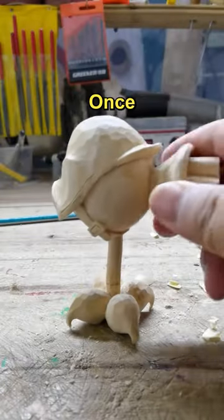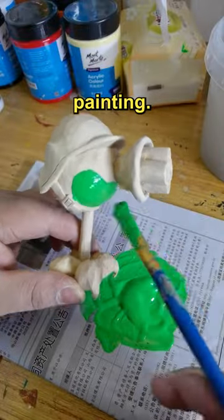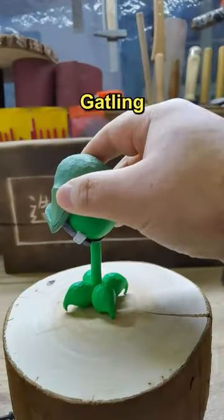Then he switches to a V-shaped chisel to carve the detailed parts. Once everything is ready, he can start painting. In less than two hours, the Gatling Pea is completed.